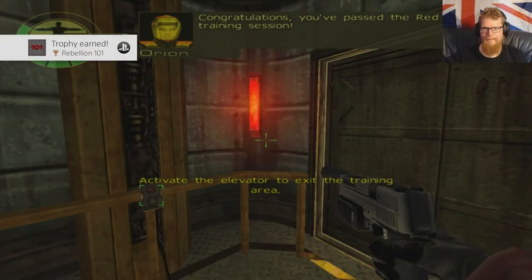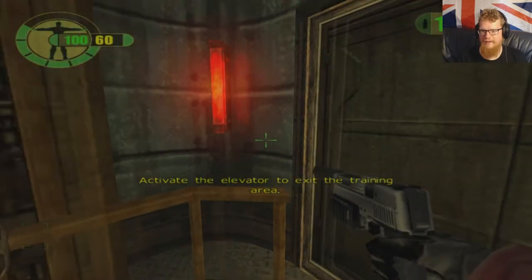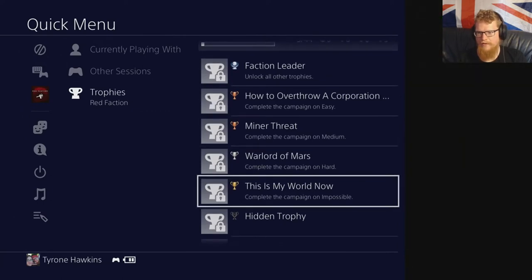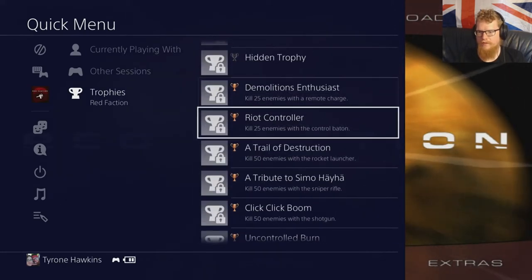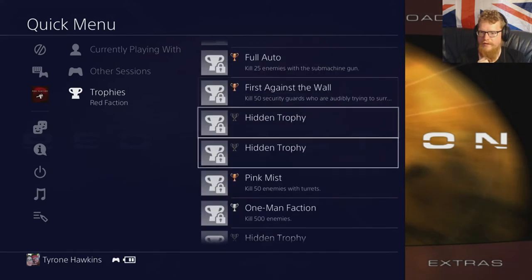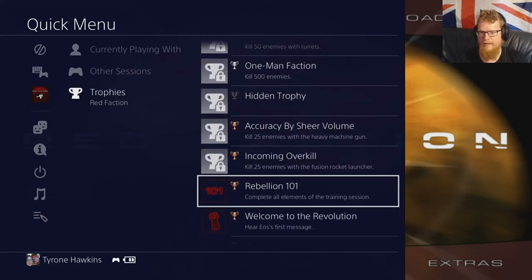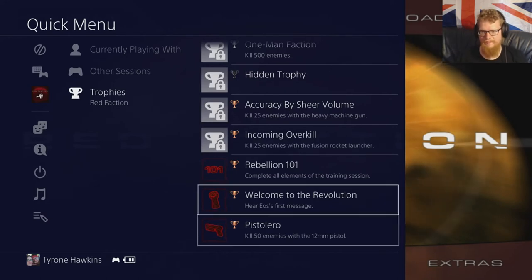Congratulations — you've passed the Red Faction training session. Trophies — that's another cool thing and another reason I wanted the PlayStation version: trophy support. I've actually got a few trophies already just from when I was testing it. I actually want to platinum this game. Most of the trophies are just what you'd expect — using the weapons. The hidden ones are probably related to the story. Kill enemies with turrets, 500 enemies to kill — sounds like a lot, don't think it will be.